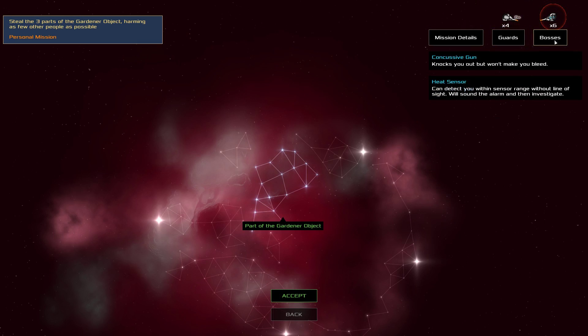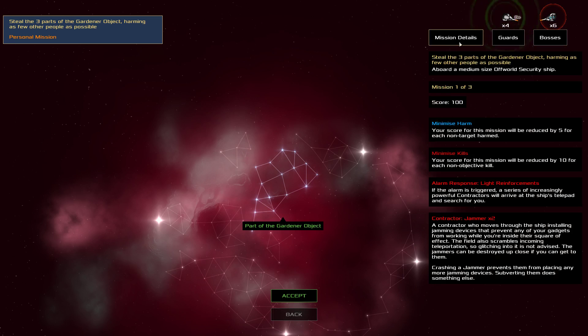There are only ten guards on this entire ship. Somehow there are more bosses than guards, which is unusual. I'm supposed to minimize harm. The way the daily challenge works is each mission has a certain number of points — this one's a hundred — and I'll be docked points for each person I hurt or kill; more for kills than for harm. Harm just means knocking them out, really, because there aren't any hit points in Heat Signature. If the alarm goes off, reinforcements spawn in — it says light reinforcements, which is a relative term. The reinforcements are all contractors, so they're all the super tough new enemies, but they do come in slowly so you have a chance to deal with them.